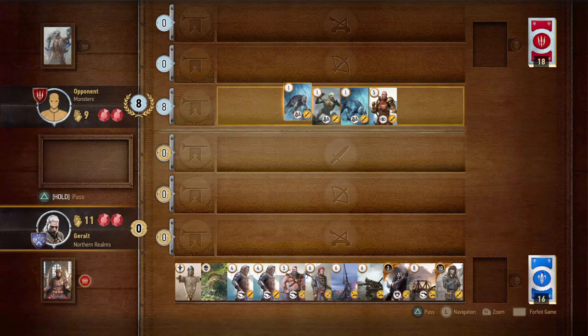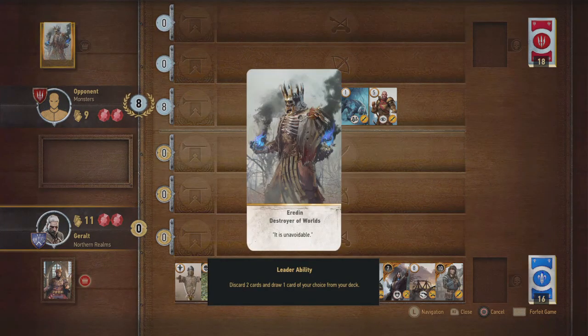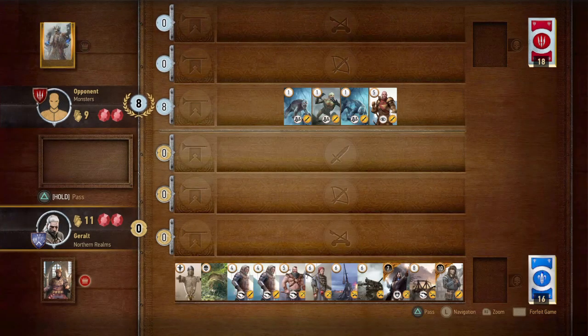Let's check what hero he is. Using our d-pad we navigate all the way up and then left, and once we have his card highlighted, press X. It says: discard two cards and draw one card of your choice from your deck. That's not such a good deal.